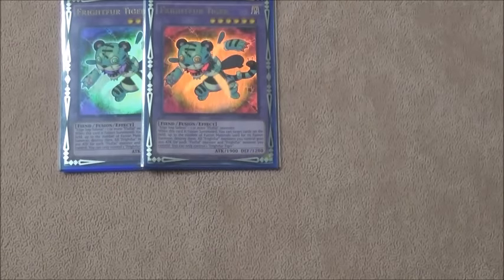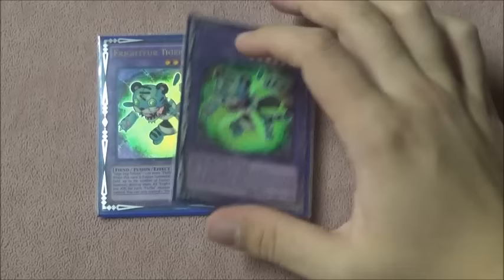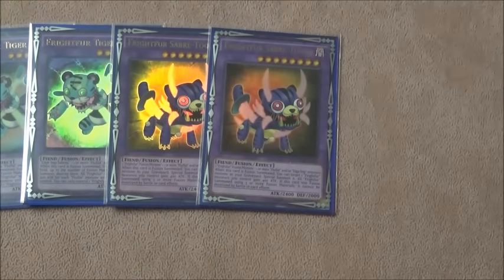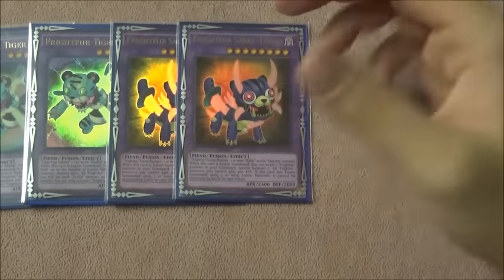For the Extra Deck, two copies of Fright Fur Tiger — for any number of materials used for a summon, you can pop that many cards on the field. I usually pop my own Chicken Game along with cards on my opponent's side of the field. Three Tiger isn't needed since you can only control one at a time. Two copies of Saber Tooth — I very rarely even get two out in the same duel, but it's busted when you get it out: your Tiger gets attack boosts, can get over three thousand, can get over your opponent's Dark Destroyer.